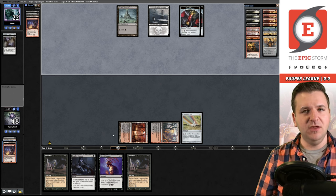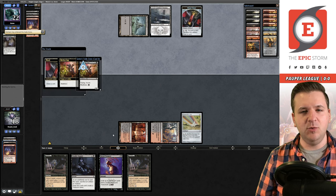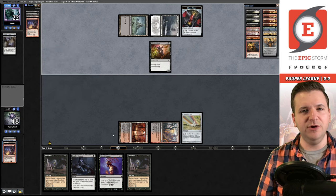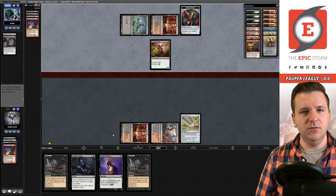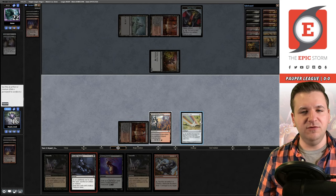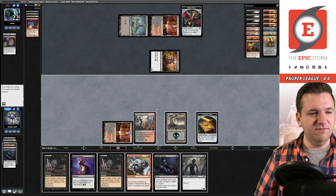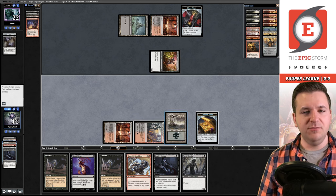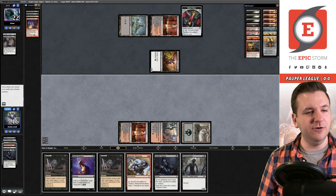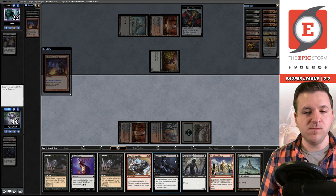There's a question about whether I should have kept the extra land over something else. We have Deadly Dispute and I'll sacrifice the Star to see three cards next turn — odds we draw a land are pretty high. They get in for two with the Imp, we go to 16. Drawing three off Deadly Dispute finds us a land and part one of the combo. I'll flashback the Looting, discard Putrid Goblin, then Unearth it. Now we have two halves of the combo.